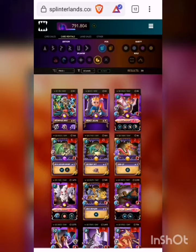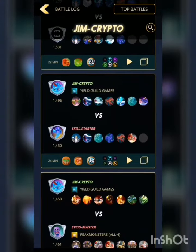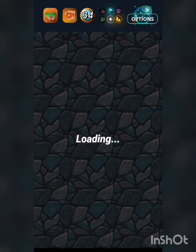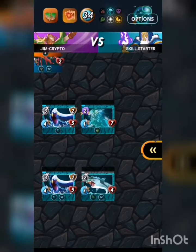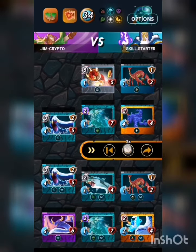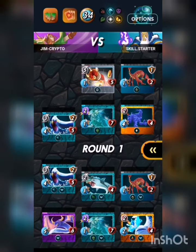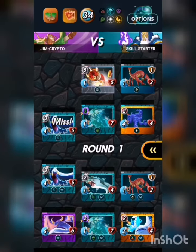What makes him so powerful — and also a very cheap summoner — is he gives all of your monsters a flying ability. So when you have these earthquake damage battles, you can actually fly above. You just run your normal deck, whatever your usual deck would be, and all of your monsters will have the flight ability, which means they won't take earthquake damage.